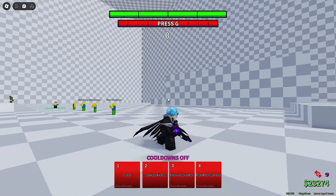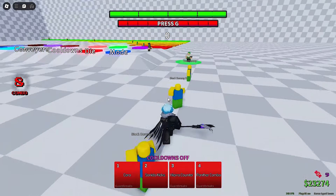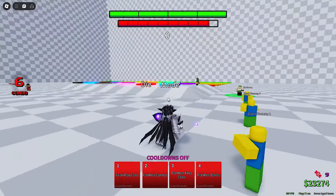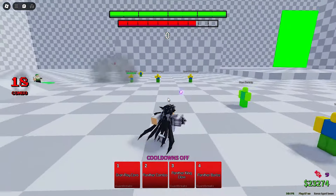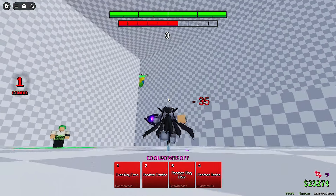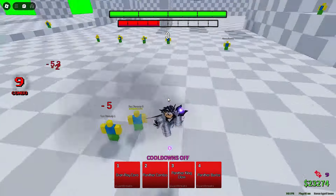Old Grimmjow mains are gonna be complaining that he's cooked, but he's not that bad. I'd say he's more balanced out — you can't just throw a raw panther combo and get half their health with no skill, you actually have to try now. His awakening got changed too: his bars now combo stand. Panther King Claw used to combo stand sometimes but it was rare — now it's a knock away, so you can no longer do a three and hopefully combo stand. It does 35 damage so it doesn't matter too much.